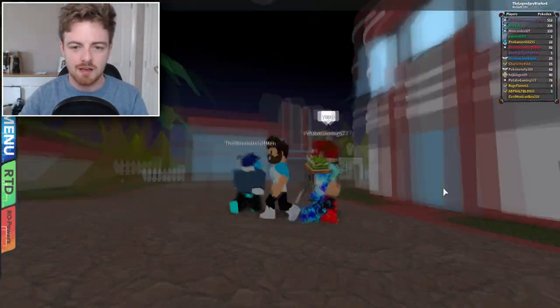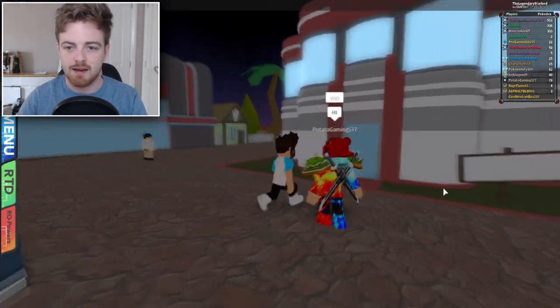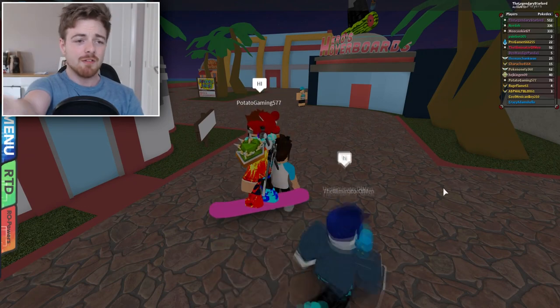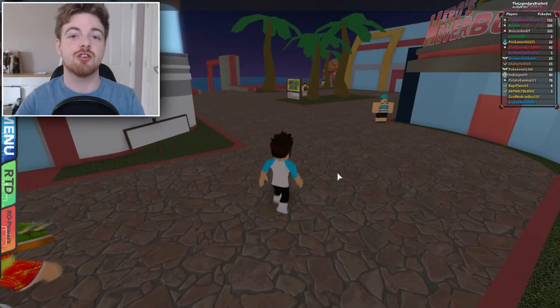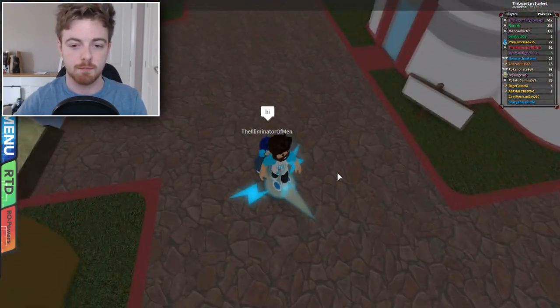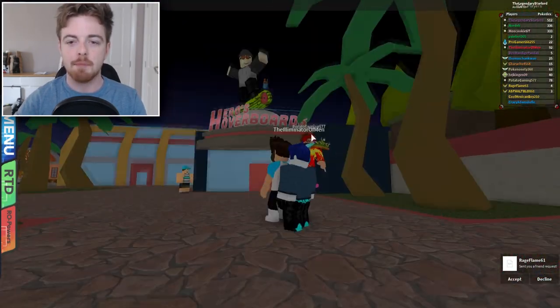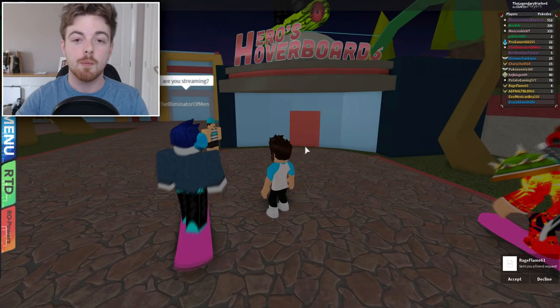So here we are right now in Port Deca and we've got this guy here, the Eliminator of Men and Potato Gaming. First thing we're going to do is we are going to need a certain hoverboard — and this hoverboard is the glitch board, basically. It is the Rotem board, right there. You can see it. And if you don't have this board, you can buy it from Heroes Hoverboards in Port Deca.